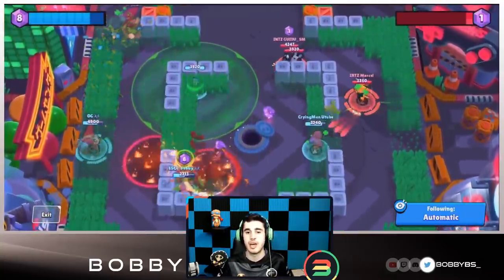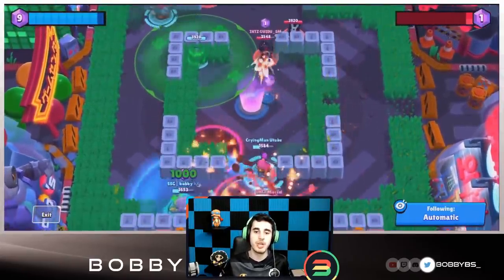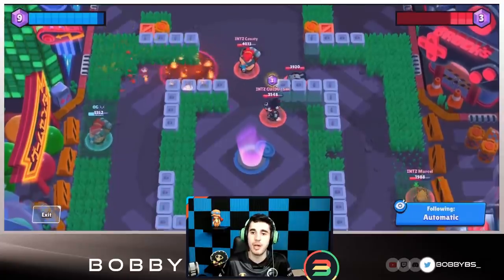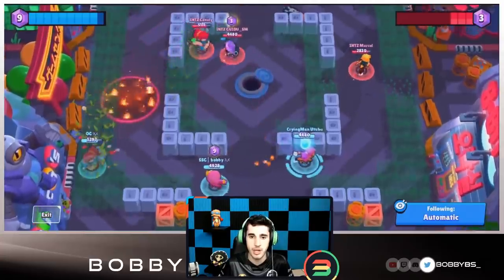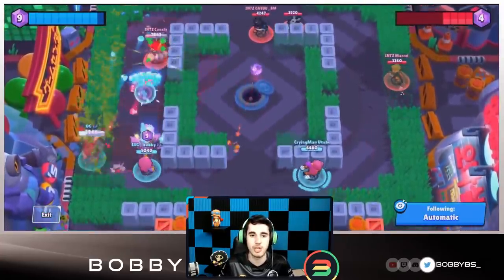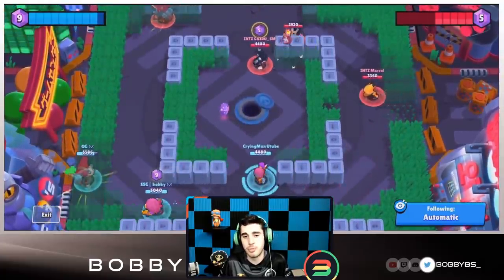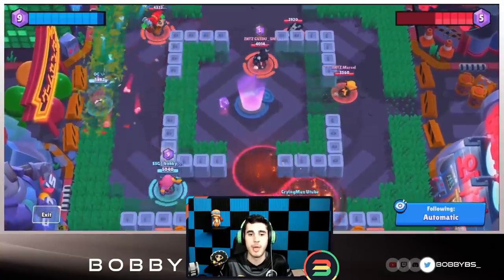I'm pretty low so I use my gadget even though I didn't get full value from the super. Crow jumps on me again, I use my gadget to regain health — a timely use — but I can't get the kill on Crow. At least I stay alive with nine gems. We just need one more gem. Cryman has a super — we just need a pull or even a Pam kill. OG and Consti are kind of tying but OG has the lead in kills.